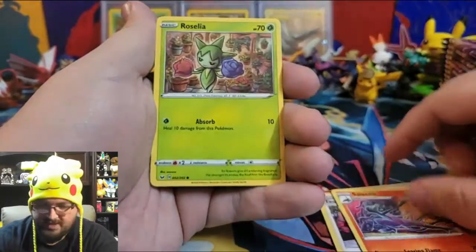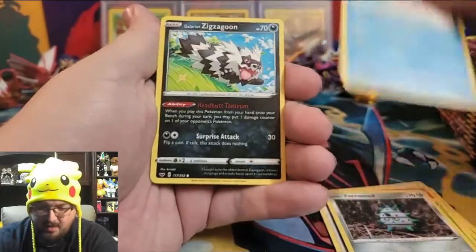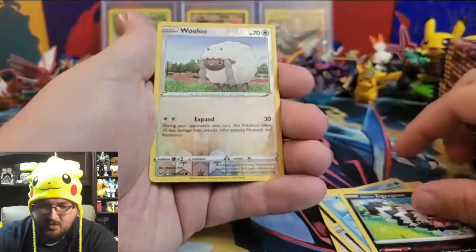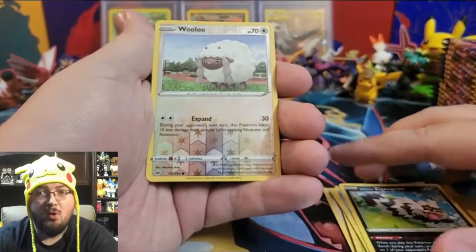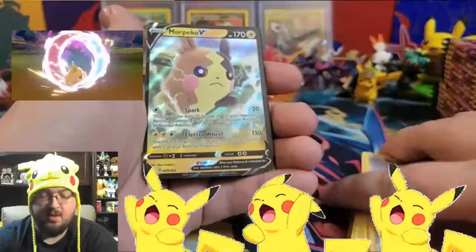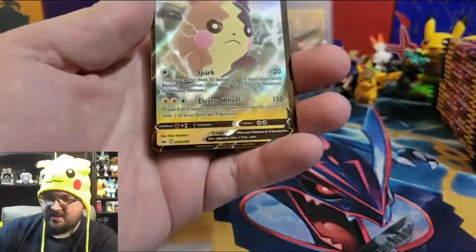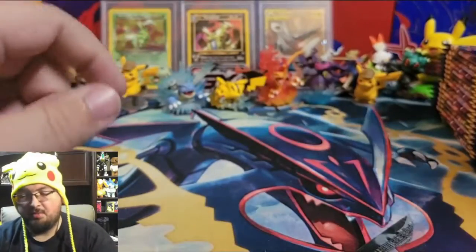Pack one: Team Yell Grunt, Hitmonchan, Rhyhorn, Sizzlipede, Salazzle, Roselia, Ferroseed, Krabby, Galarian Zigzagoon, a reverse holo Wooloo, and a Morpeko V. Wow, first pack in the booster box and we got a V card — let's hope the luck keeps going!